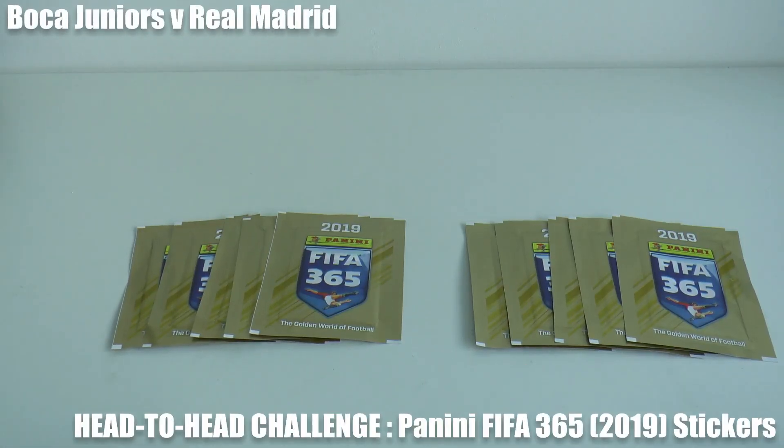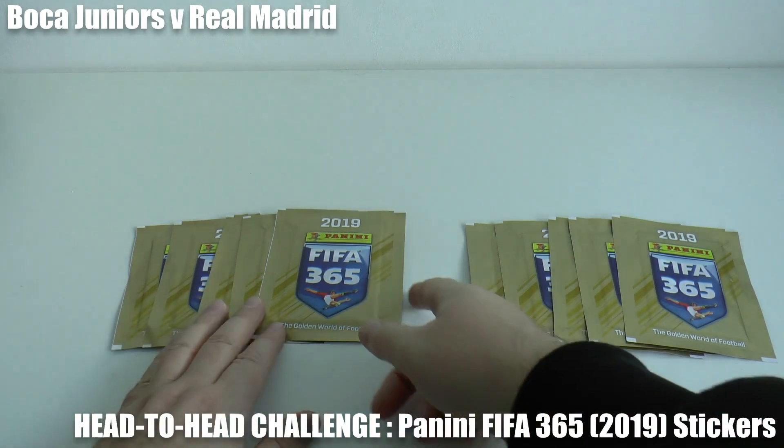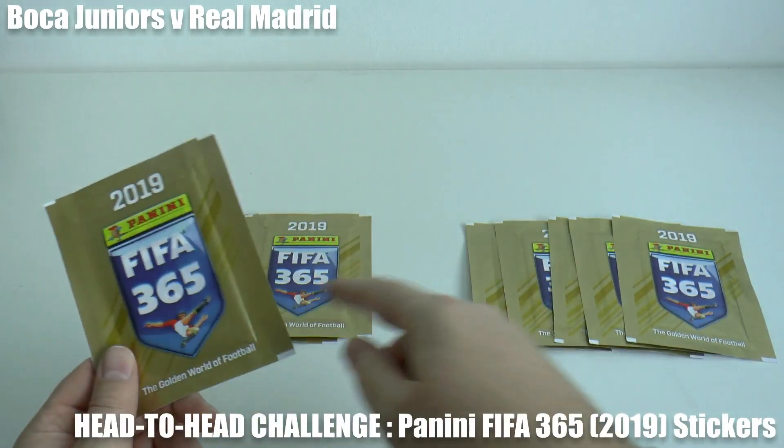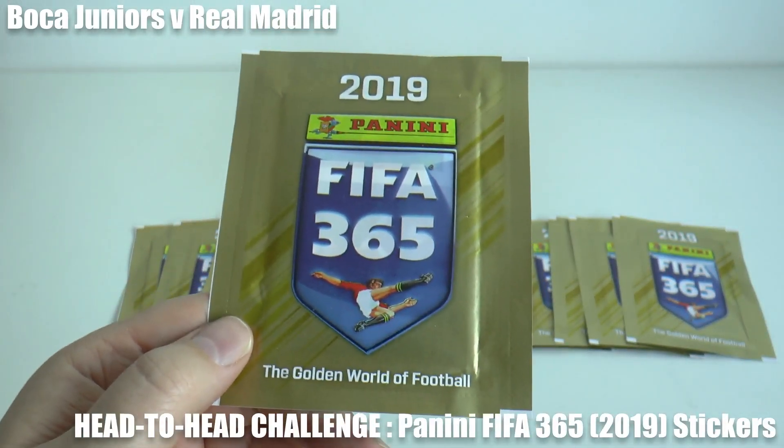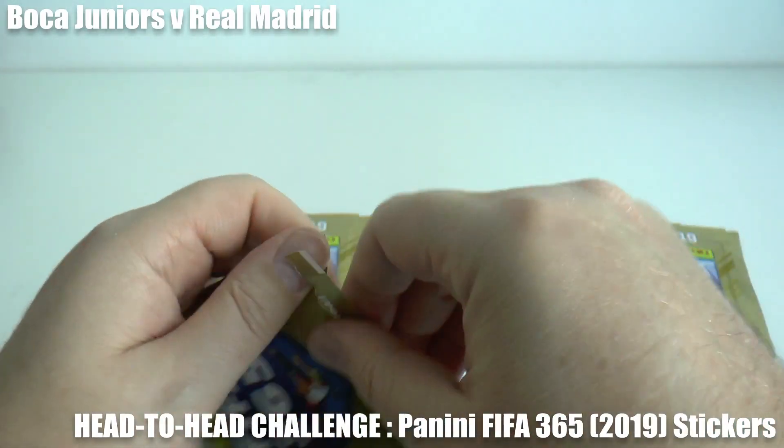What's going on guys? Football Cards and Stickers here and welcome to an El Clasico head-to-head challenge. It's the Spanish champions Barcelona entertaining the European champions Real Madrid. We're going to open five packs for the first half, five packs for the second half of this Panini FIFA 365 2019 sticker collection.